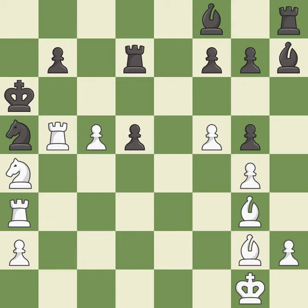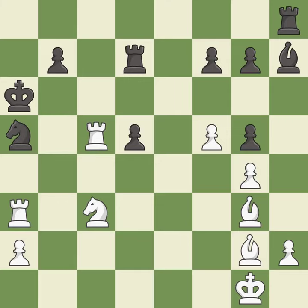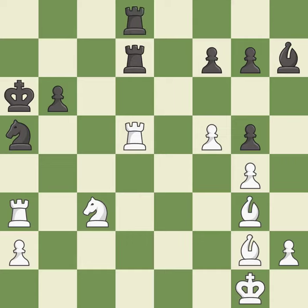This threatens to play checkmate — it is an inaccuracy. This develops a bishop off its starting square, getting it into the action — it is best. Recaptures; it is best. This protects the attacked knight — it is best. Capturing that pawn wins material — it is excellent. This defends the attacked rook — it is excellent. This threatens to force eventual checkmate — it is excellent.